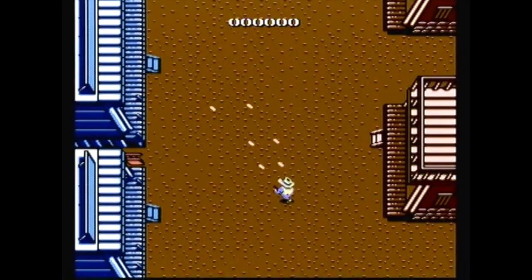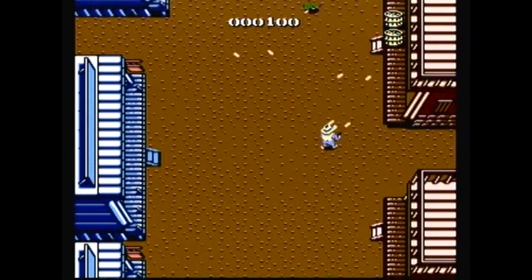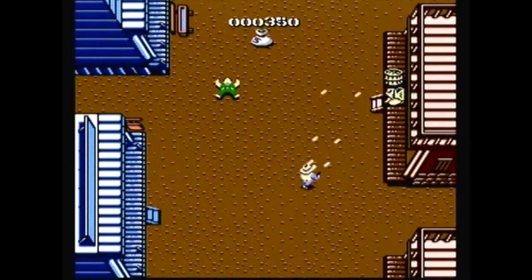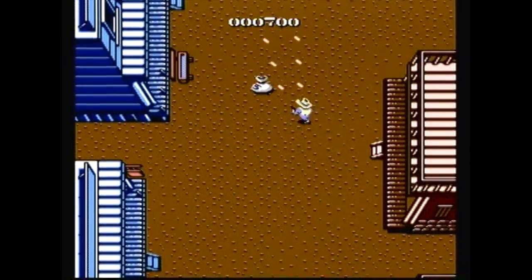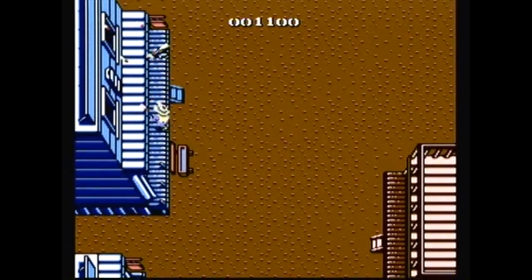You control Billy Bob through six perilous stages, shooting down waves of bad guys and avoiding their projectile attacks. Billy is able to shoot his two pistols in three different directions: off to the left by pushing B, off to the right by pushing A, and straight in front by pushing A and B together. Many of the outlaws you gun down will drop boot emblems, rifle emblems, bullets, and bags of money, which can also be uncovered in the various barrels littered throughout.